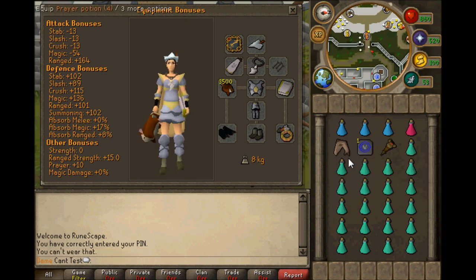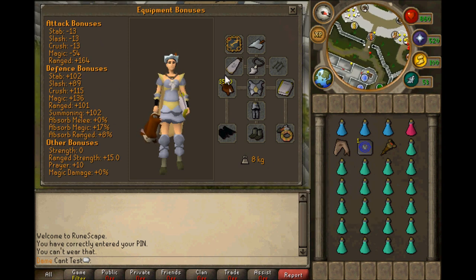I don't normally bring sharks but because I'm going to be showing you all three training spots I thought I'd bring some since I will take some damage moving around. Super antipoison, because you're going to get poisoned by the level two spiders or the spikes. And of course ranging potions, because it boosts your range level and helps you hit more. That's pretty much my inventory setup.